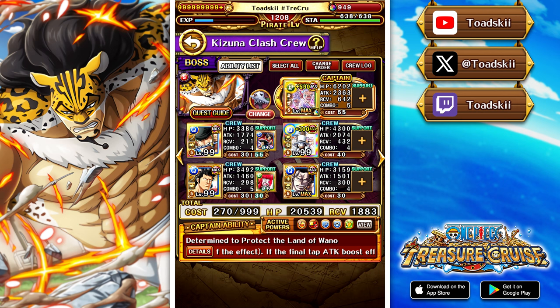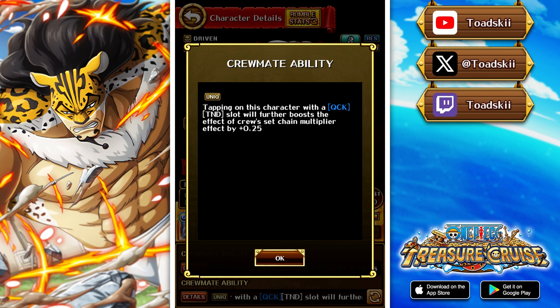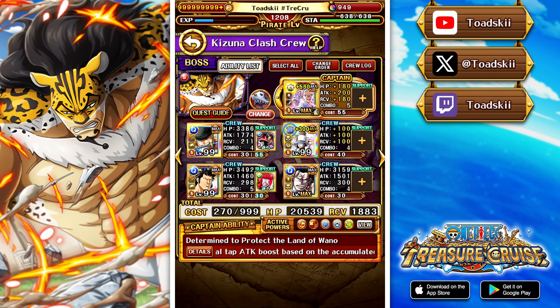You could change Zoro out for something else, but you do need to remove despair. Another annoying thing about this fight is that on level 31 and above, if your chain is 3.5 or less — which is exactly what Shanks Crew's chain lock gives — it won't get around the chain attack down. This is why I opted to use Lucci: if you tap on him with a quick or tandem slot it buffs your chain by 0.25, including chain locks. So Lucci has a tandem slot, you tap with him first, he breaks the barrier, buffs the chain lock, and the rest of the characters can deal damage.